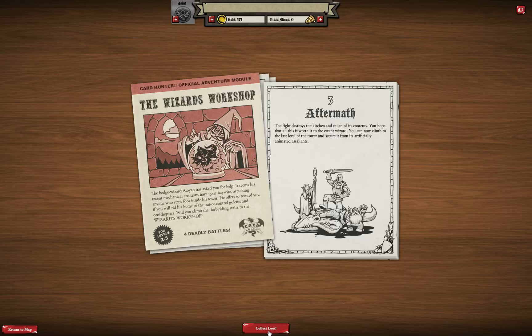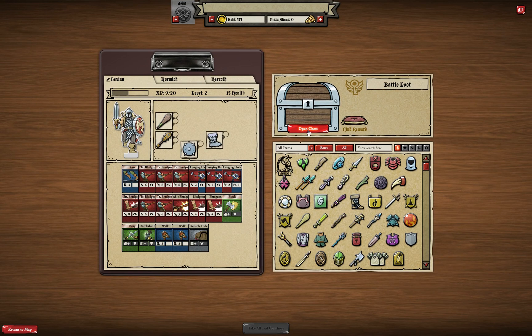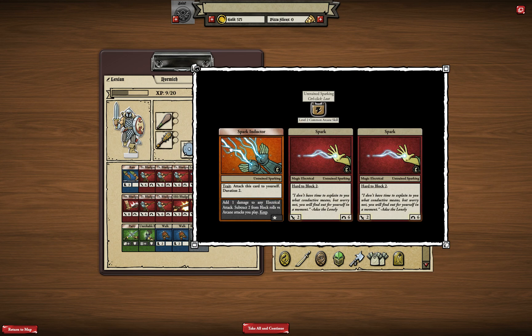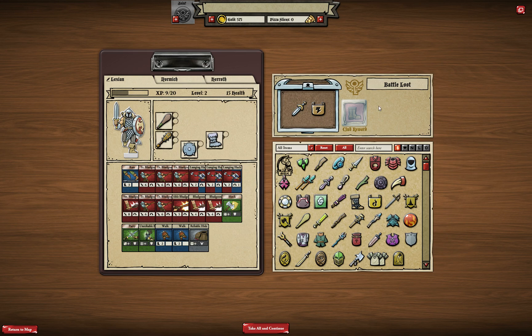The fight destroys the kitchen and much of its contents. You can now climb to the last level of the tower. Let's get the loot first. We've seen this item before. The Spark Conductor is a trait — when you use it, you attach it to yourself for 2 turns; while active, you add 1 damage to any electrical attack and subtract 2 from block rolls versus arcane attacks. So it's a boost for your character's duration. Let's take the loot and move to the last battle.